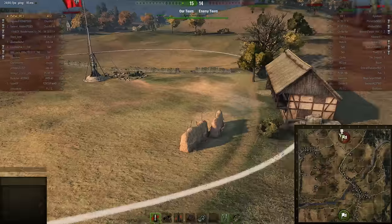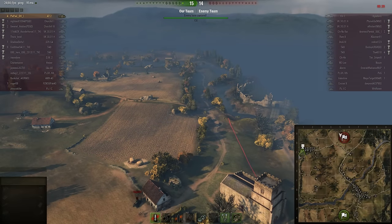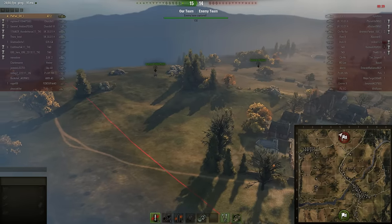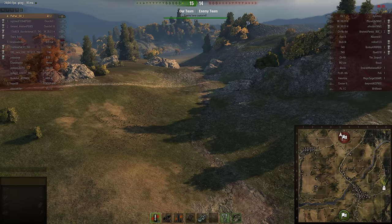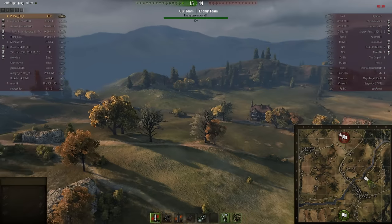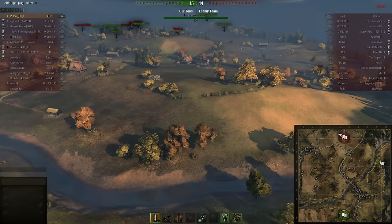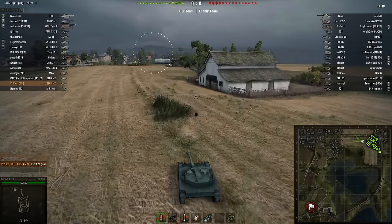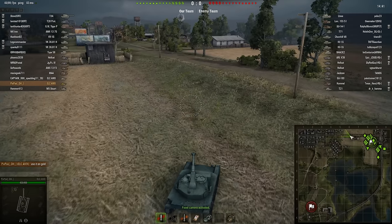Redshire - one thing very different about this map is over here: there's no castle. I'm not sure if this is for better or for worse. The old version of Redshire was different - it used to be one big slope over here, very open. I remember driving on it in my M7. Can you believe it - the M7. In this next game I'm playing the ELC AMX, currently called the AMX ELC bis, one of the most popular tanks ever.